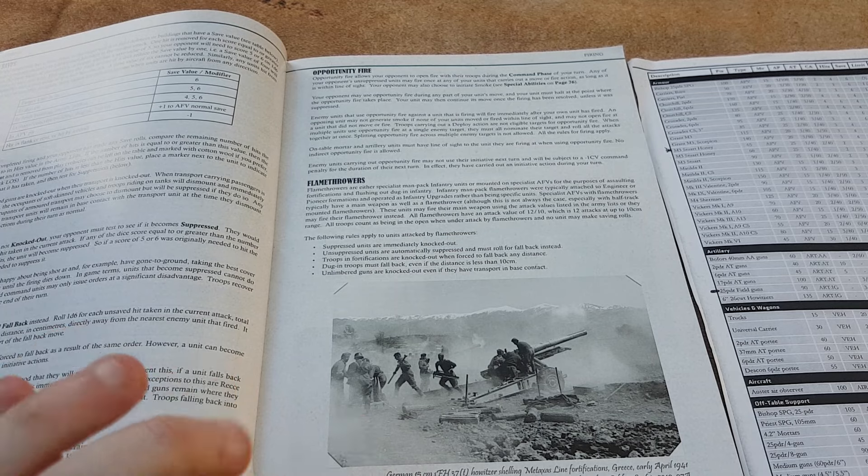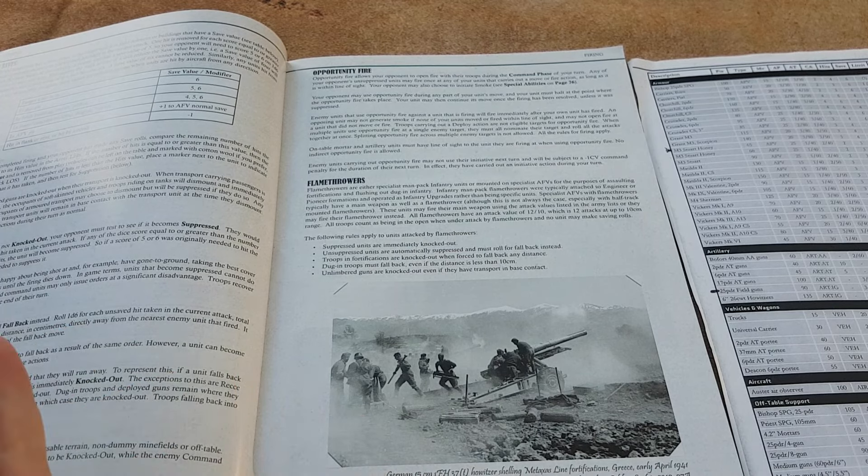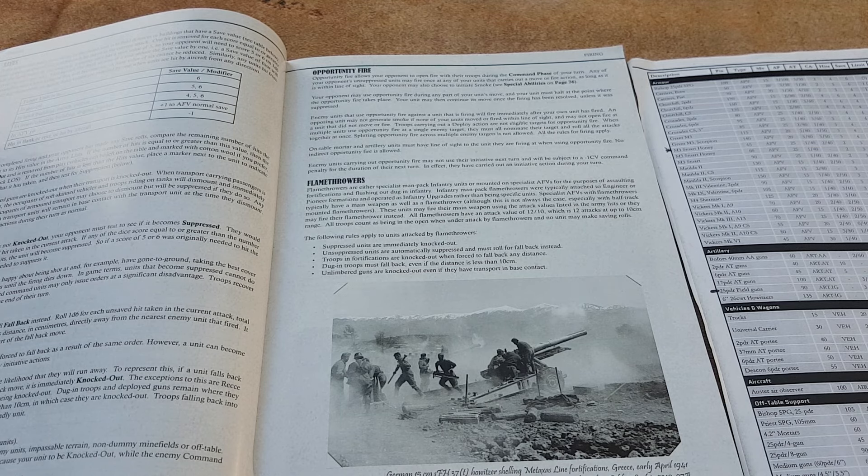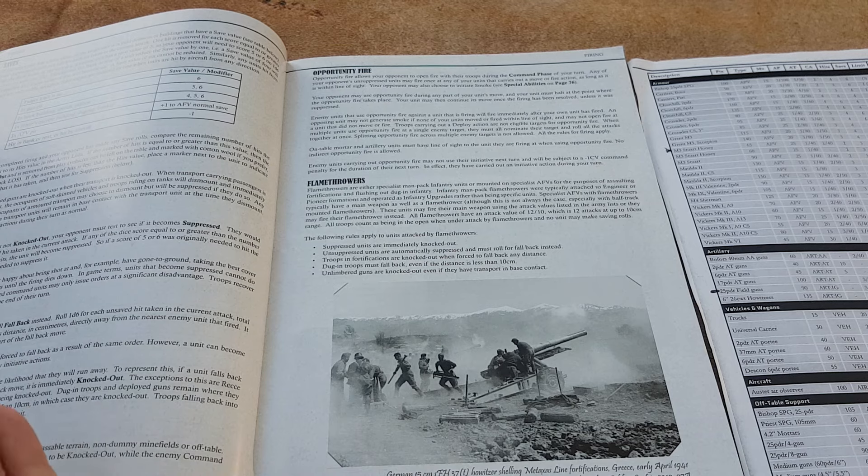Hits build up over the turn. If successful hits equal the unit's hit threshold at the end of the turn, that unit is destroyed. One thing we got wrong in our first game was discounting hits every time they came in, so we got a lot of suppression and units falling back but weren't getting many kills. As you build up hits you do get suppressed and may fall back.